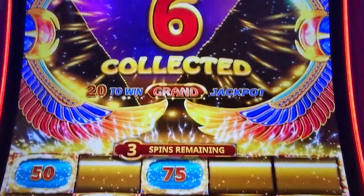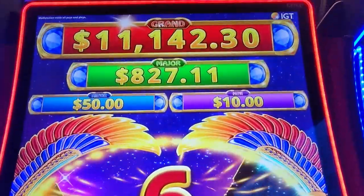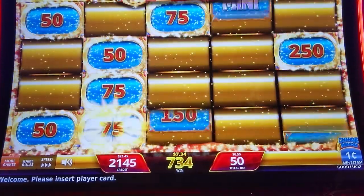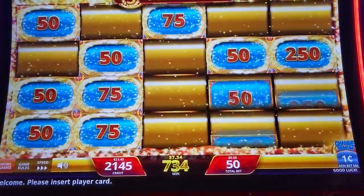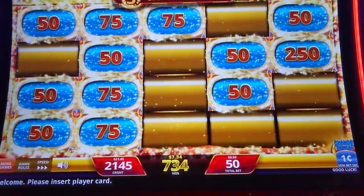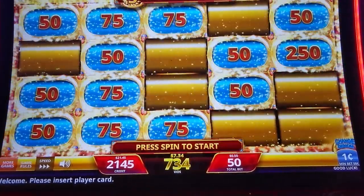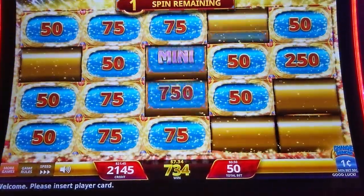Like Aristocrat's Dragon Link and Lightning Link, you get three spins. If I collect all 20 symbols I win that grand jackpot of eleven thousand dollars. Anytime I fill up a spot on the screen — again like Dragon Link and Lightning Link — it resets to three spins.